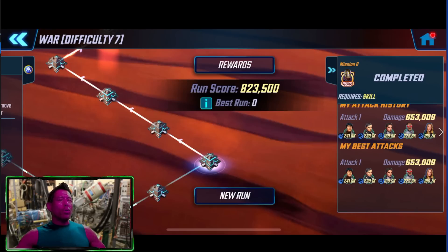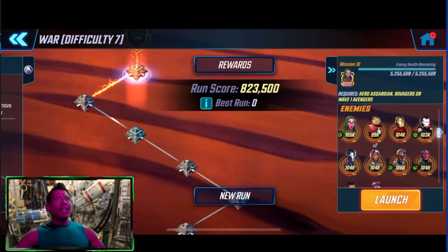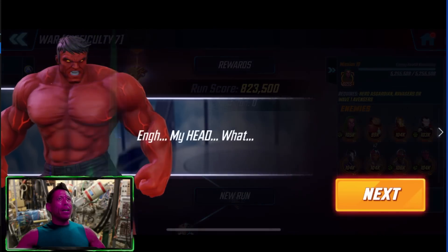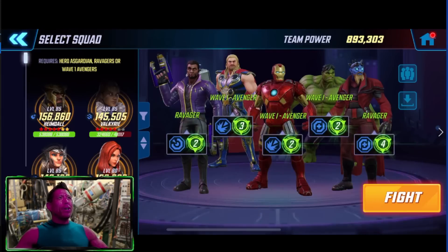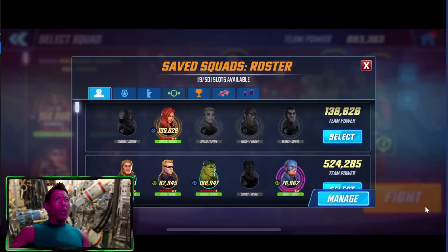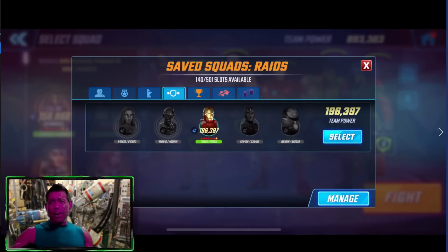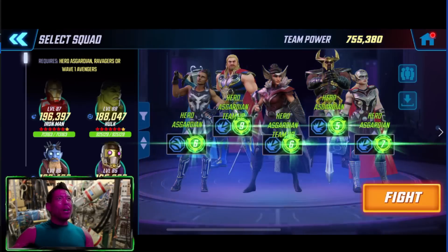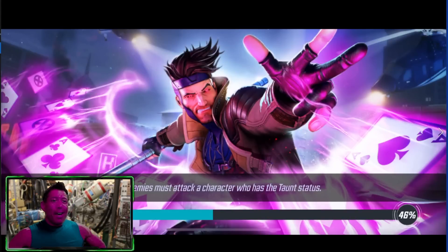For the skill nodes we used our skill raid team: Secret Avengers, Shang-Chi, and Kestrel. For the last node we used our Heroes Avengers. Let's go ahead and take you through the battle here so you can get a glimpse of what to expect on your initial run and your final run.